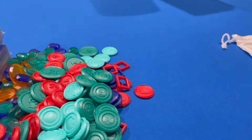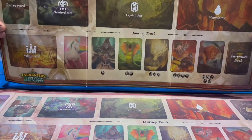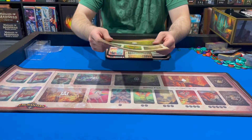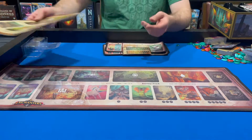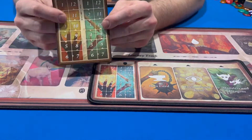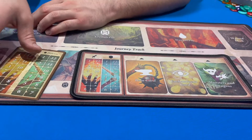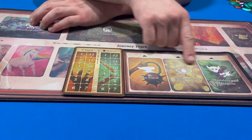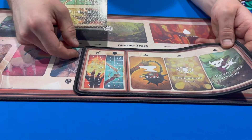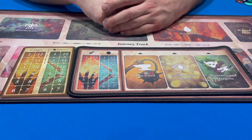The last thing I want to look at is the neoprene playmat. In my opinion, no game should ever have paper boards - cardboard would be much better, but neoprene is even better. This is the neoprene replacement for the player board. In the core game you just get a piece of finished card, but now you've got dedicated spots for cards. This is actually quite a bit smaller than the original one, but it probably doesn't need to be quite as big as the cardboard version.